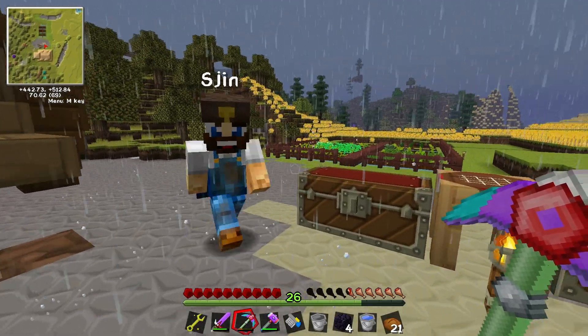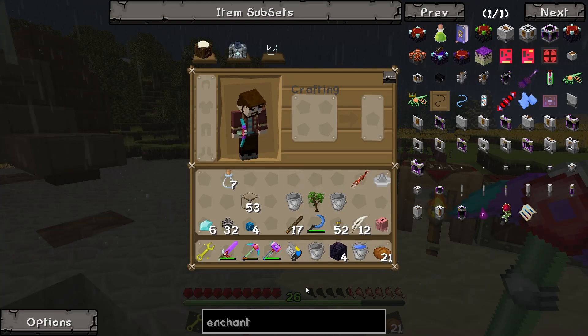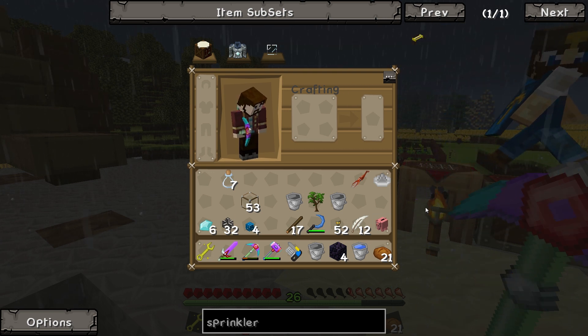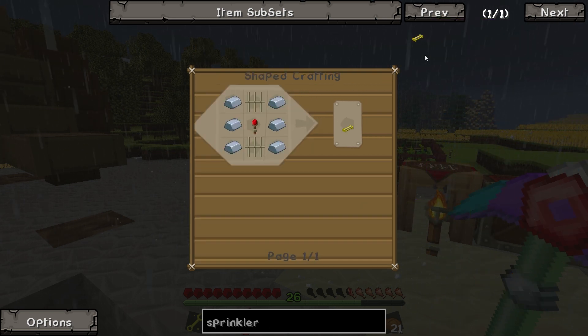Oh yeah? What's that? Well, normally like this rain would do it, for example. I think this rain might actually be speeding them up. Oh, that's cool, because it's really annoying — at least there's some good thing about it. But there's a thing called a sprinkler. A sprinkler? Wow, that makes sense.